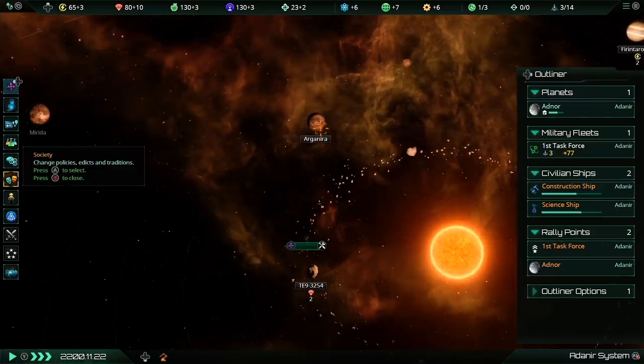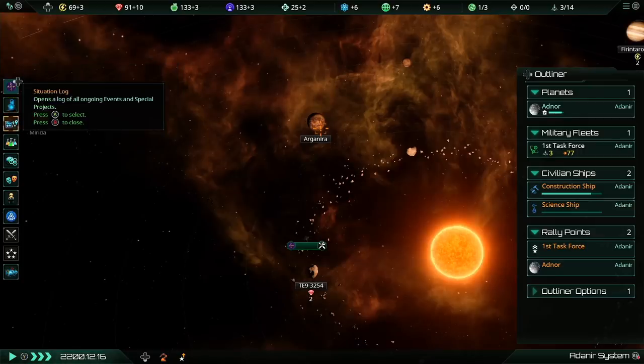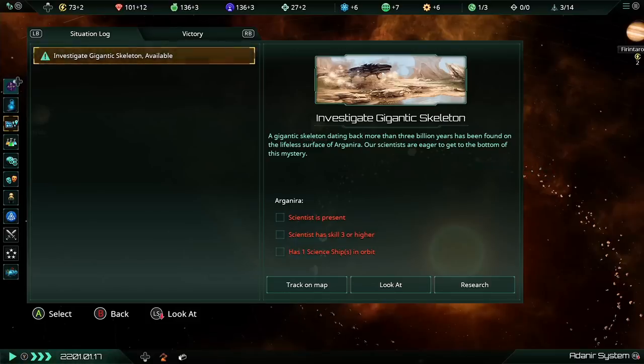Let's talk about the situation log. It's the third icon in the menu on the left. This keeps track of any current situations underway. Currently we only have one thing happening: that giant skeleton. We can investigate this project if we have a scientist there who is level three or higher in a science ship. Right now our scientist just gained a level — he's now level two — so we can't do anything with the giant skeleton yet, but we'll revisit it when we have a level three scientist.